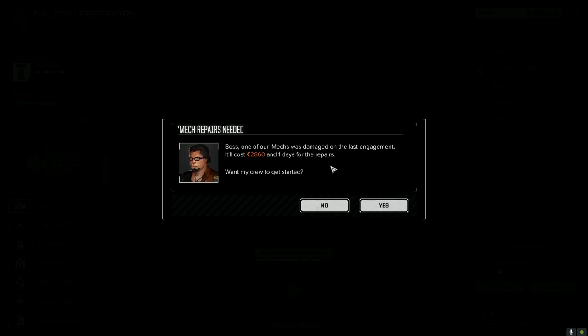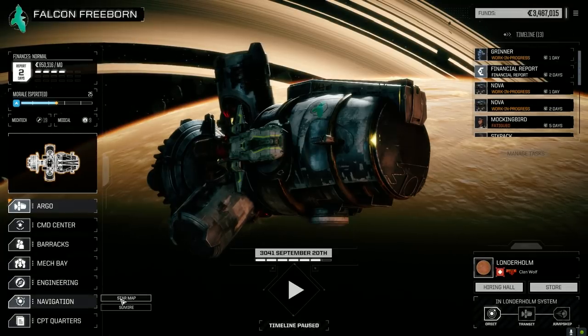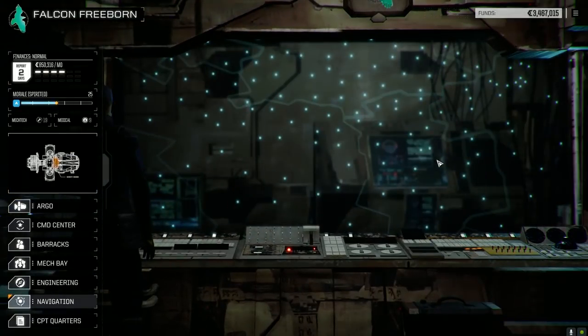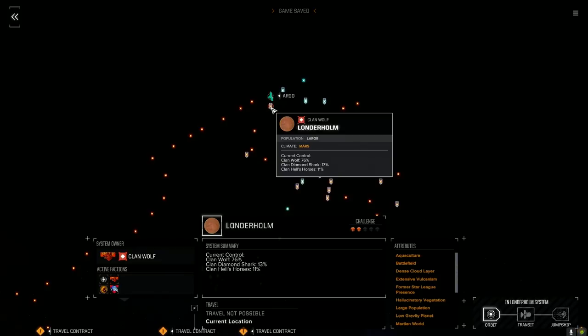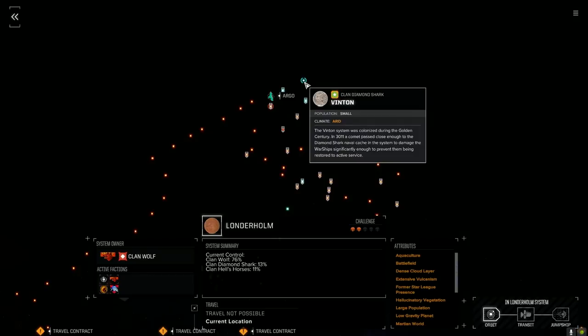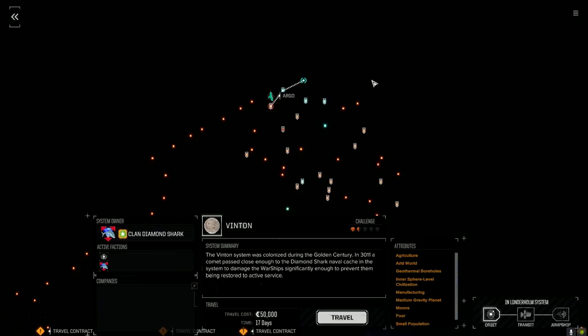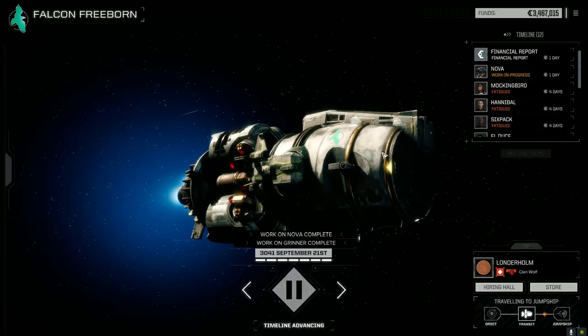Moving off this planet. Diamond Shark and Hell's Horses have a little foothold here. Diamond Shark is fighting Wolf on the next planet — 17 days to get there. Let's go there and see what's in their store. I'm very interested to see what's in the clan store.